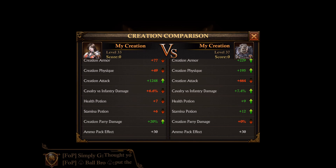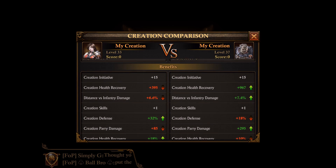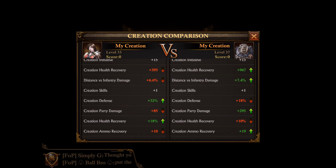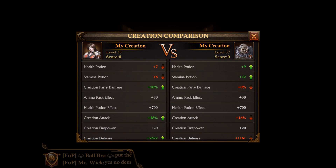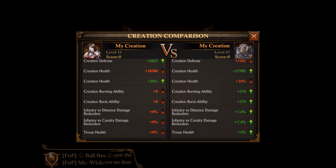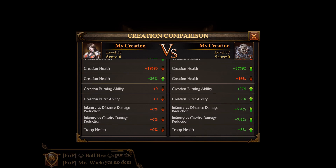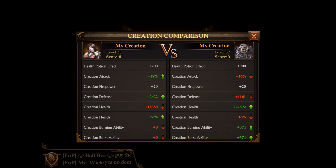Because of the crests I have, my attack is very good. My defense is also very high compared to his. That is making a big difference — he has more health, but if I hit a lot harder and get less damage, that is going to make a huge difference. So that was interesting.